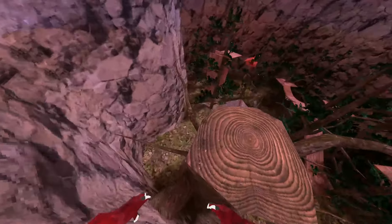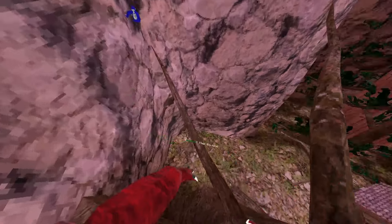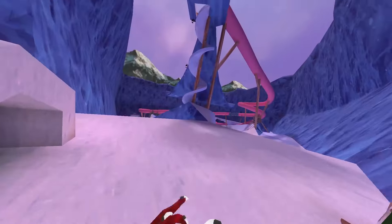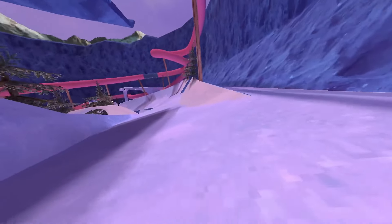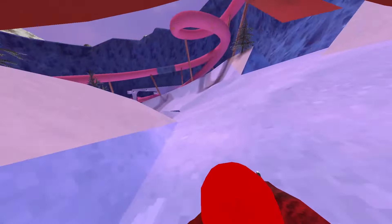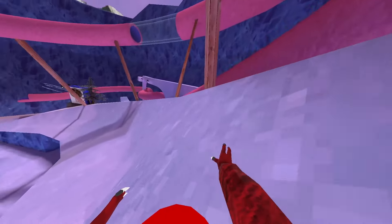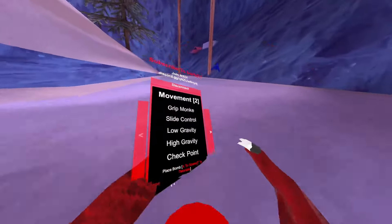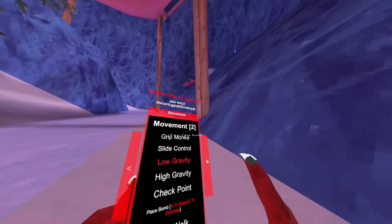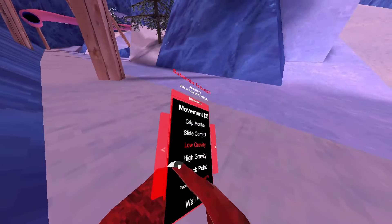Grip monkey works — it just makes it feel like a normal surface. Side control — we're gonna go test that in mountains. Side control is really accurate to where you move your hands, so you don't just fall off. If I turn right it goes all the way right, turn left it goes all the way left.